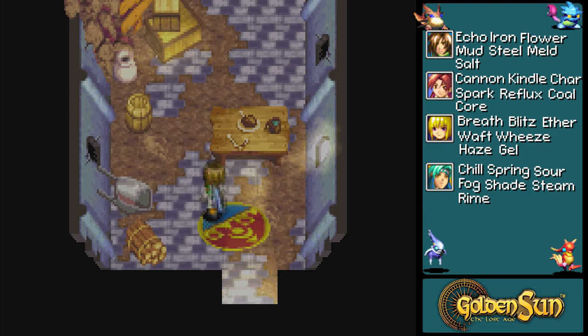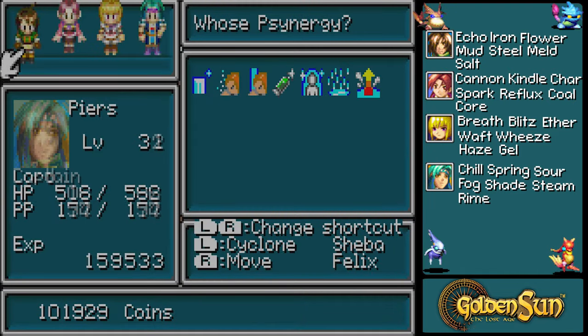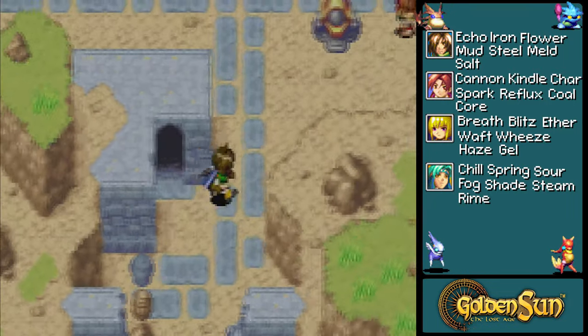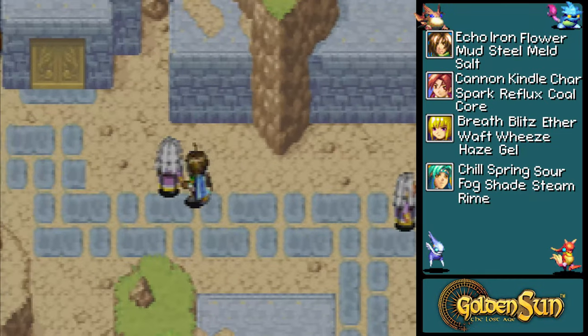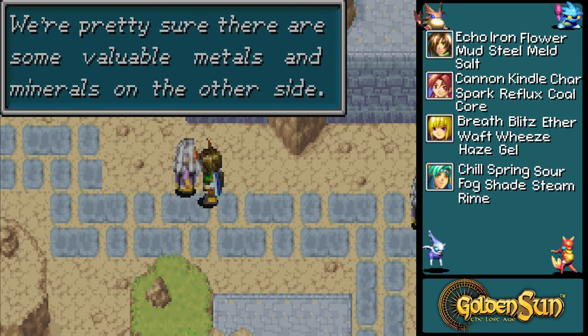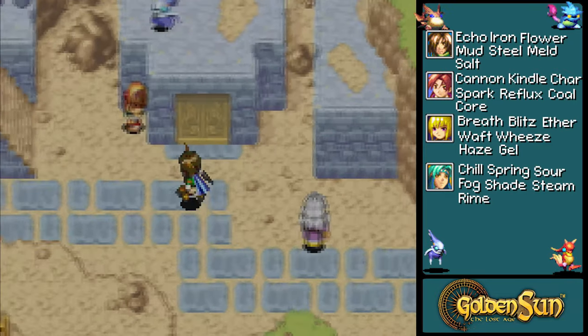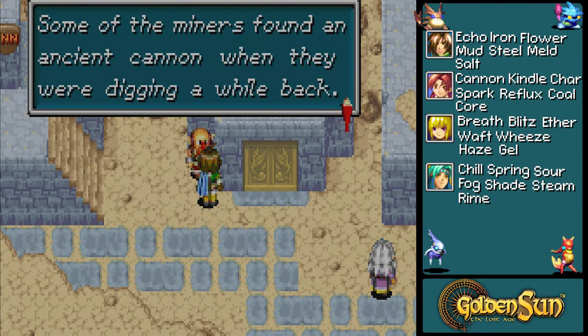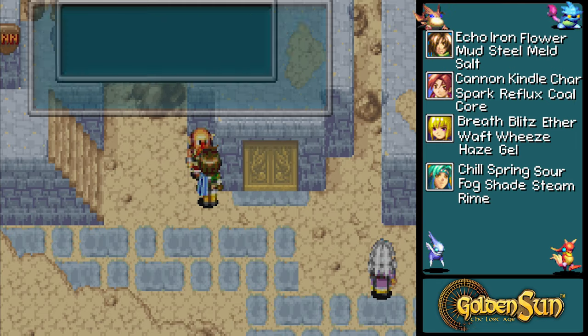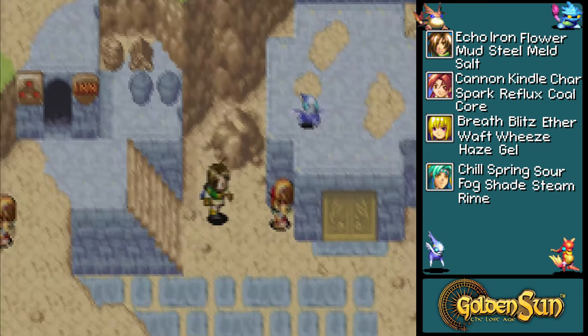Nothing there. That wall seems indestructible — we've been trying to dig through it for a while now. We're pretty sure there are some valuable metals and minerals on the other side. Some of the miners found an ancient cannon when they were digging a while back. If you want to see it, it's over there near the wall, by the wall near the ruins.